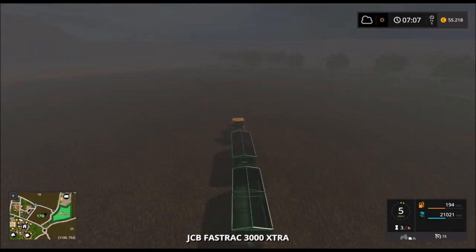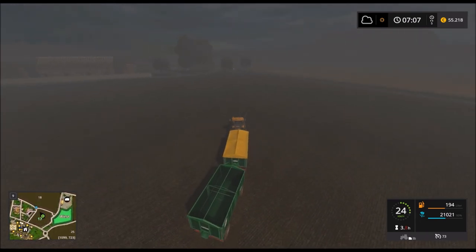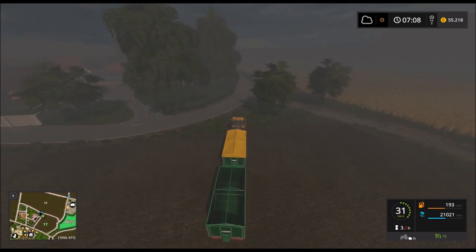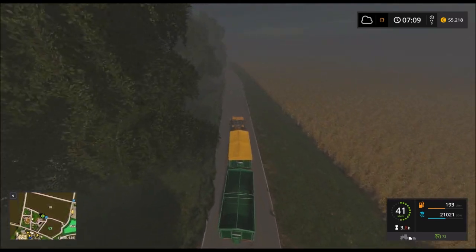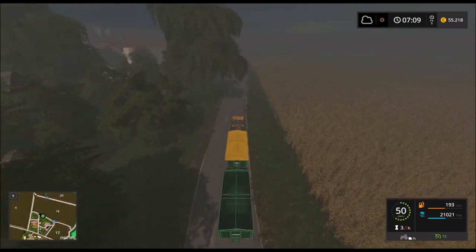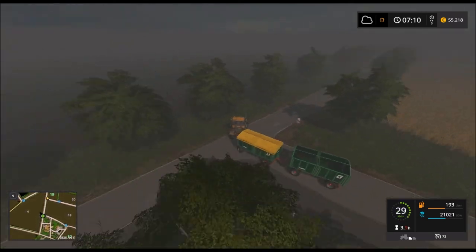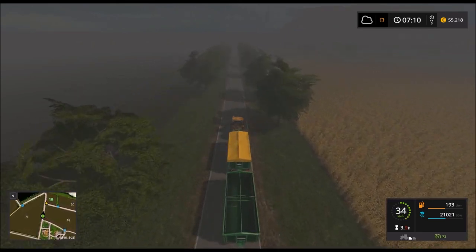Hier haben wir einen Anhänger voll, den können wir zumachen. Den anderen füllen wir noch. Ich bin gespannt – da ist noch ein großes Feld, die 30, da wird ordentlich was rüberkommen. Das heißt, wir müssen nach Feld 19 unsere Anhänger auf jeden Fall leermachen, weil sonst haben wir gleich ein Problem.